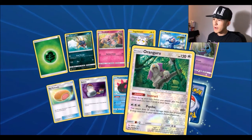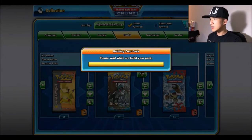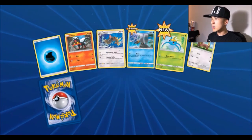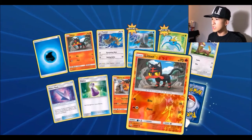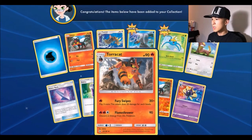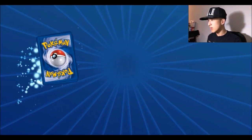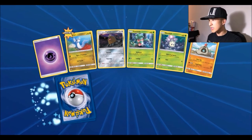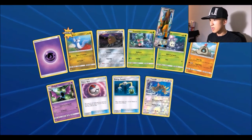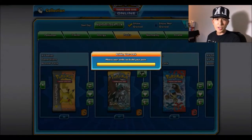Pack seventeen: water energy, Wingull, Surskit, Potion, a reverse Litten, and for the rare another Cosmoem. Pack eighteen — halfway there! We got Dratini, a reverse Spheal, and for the rare a Tauros GX — nice, full art!